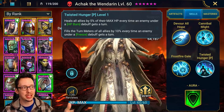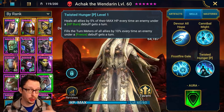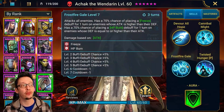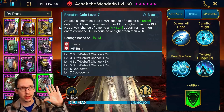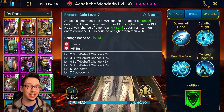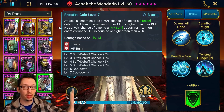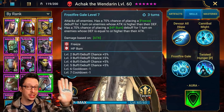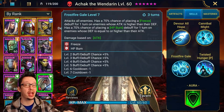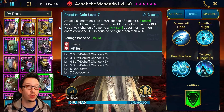The passive gives either HP burn where you heal, or a freeze where you get turn meter increase on all allies — this is huge and really good. For the Frostfire Gale skill, you get either freeze or HP burn depending on which stat is higher on the enemy — attack or defense. Keep in mind that if you apply decreased attack or decreased defense, or if the enemy has increased attack, this will impact the skill, which is why it's tricky, especially against the Frost Spider on the hard Doom Tower.